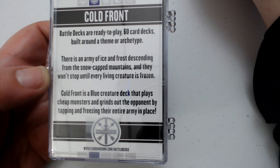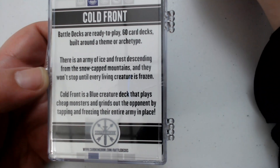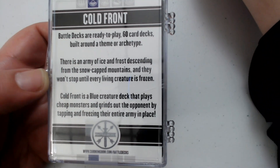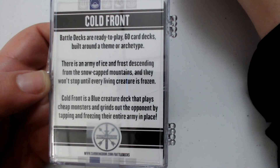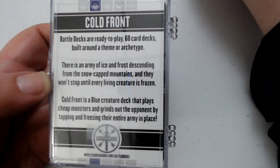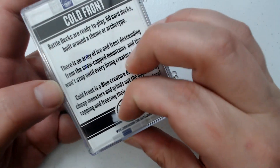There is an army of ice and frost descending from the snow-capped mountains and they won't stop until every living creature is frozen. Cold Front is a blue creature deck that plays cheap monsters and grinds out the opponent by tapping and freezing their entire army in place.